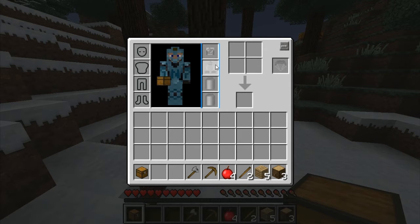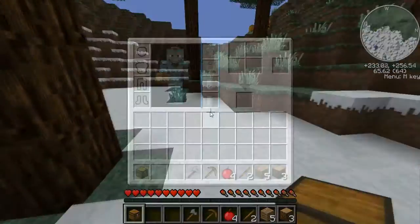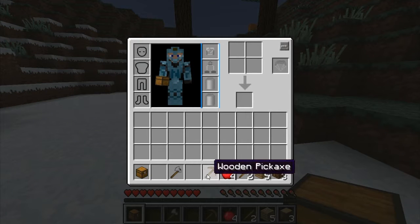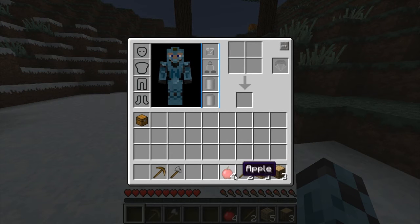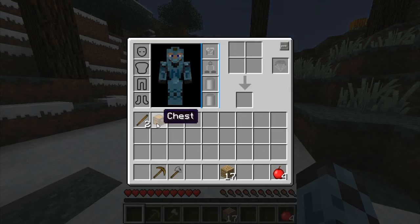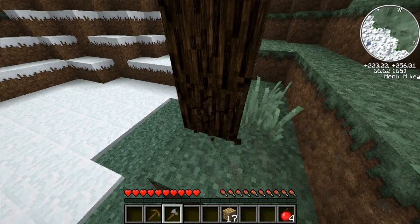I have GalactiCraft, which allows me to go into space. There's my character. This layout is gonna confuse me for a while until I can get used to it, and then I can arrange stuff to whatever it wants to be.